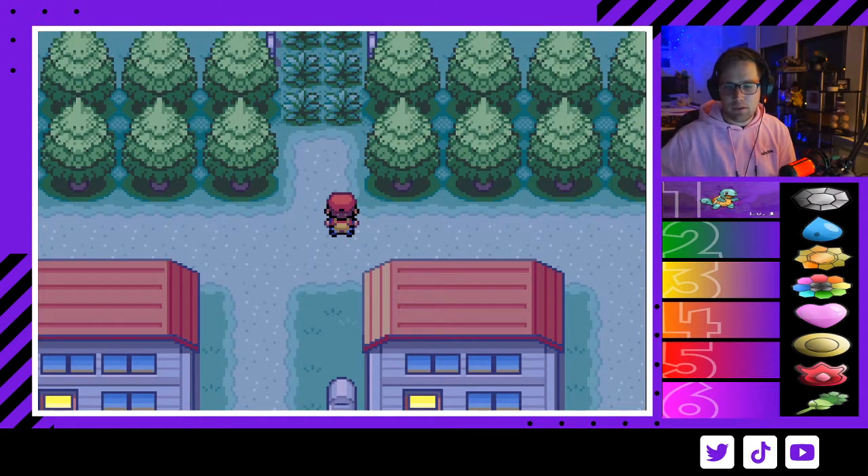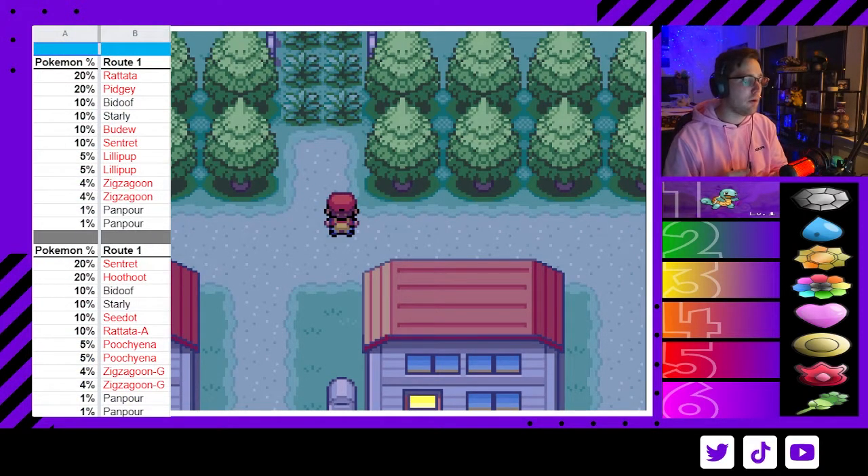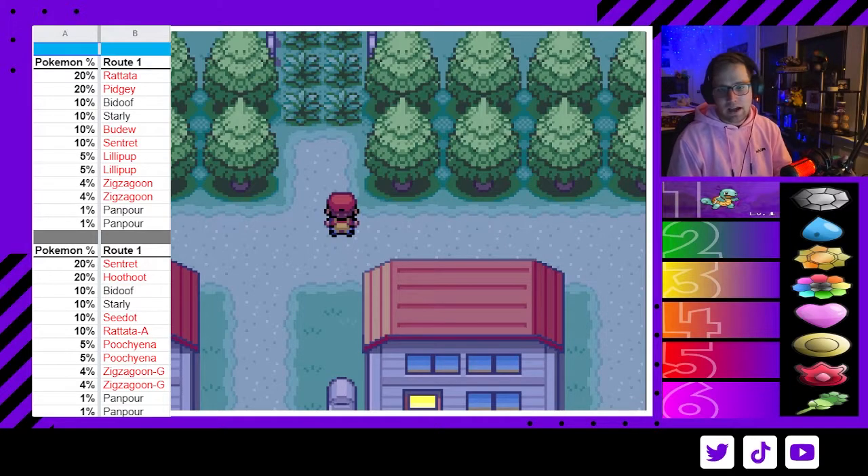After beating your rival and delivering the parcel to Professor Oak, you'll get your Pokéballs and it's time for your first encounter. In Radical Red, your encounters during the day are actually different to those at night — you can see on the graphic which Pokémon are different. For Route 1 I'd recommend the nighttime encounters because I love the possibility of Poochyena or G-Zigzagoon — the Dark typing is super helpful for fights like Misty, Archer, and Mt. Moon.